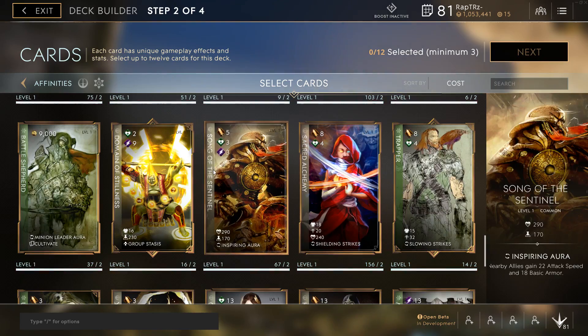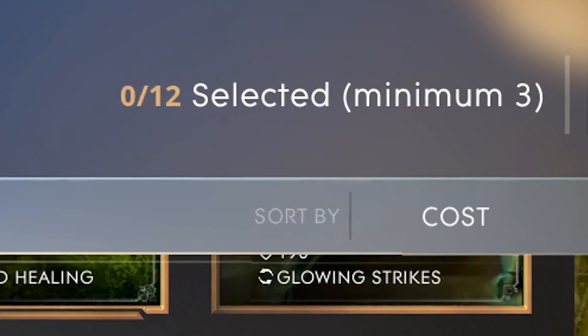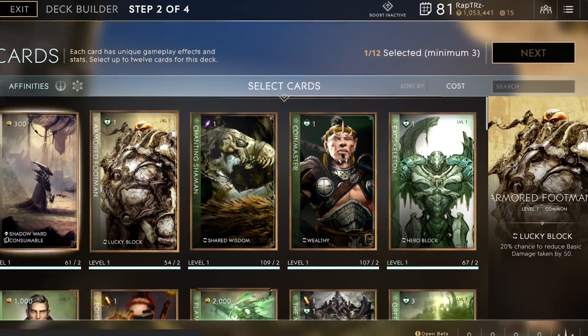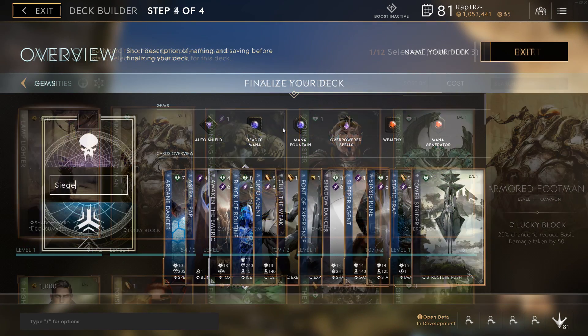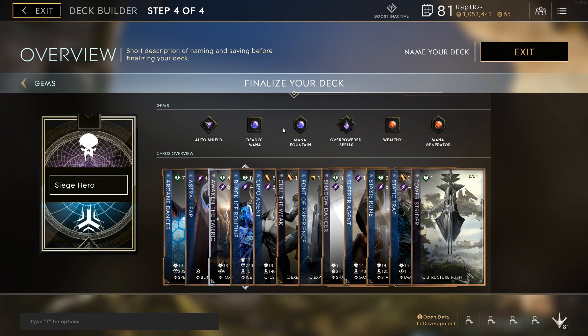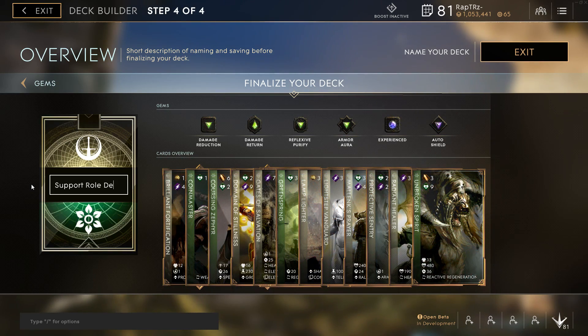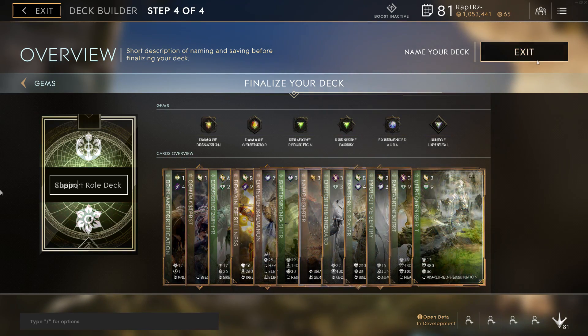After choosing 2 affinities you will now have to decide upon 12 cards for your deck. In Paragon, your custom decks are universal and can be used across multiple heroes. So for example, you can create one deck that can be used for certain roles or a group of specific heroes who excel at a certain task or have similar base stats. All the decks you have made will appear for every hero in game.